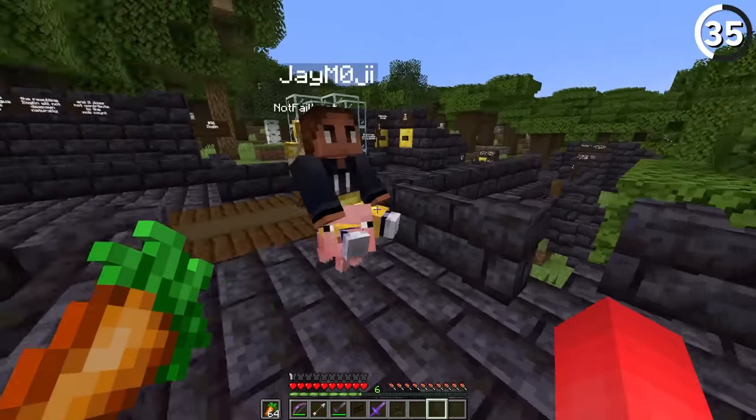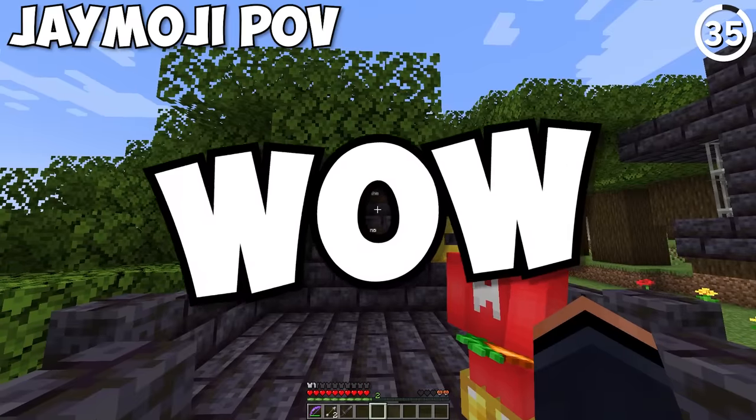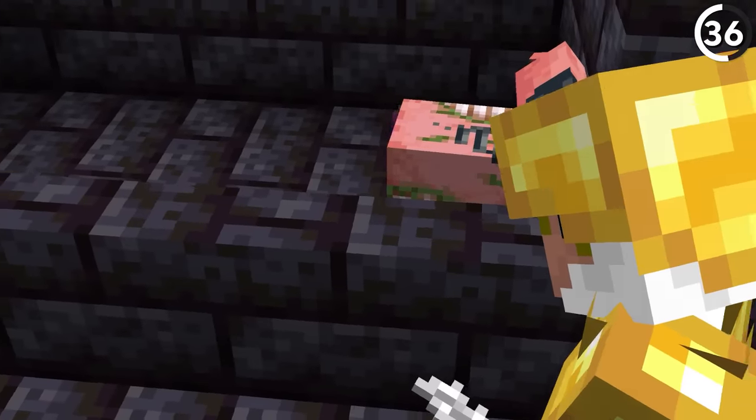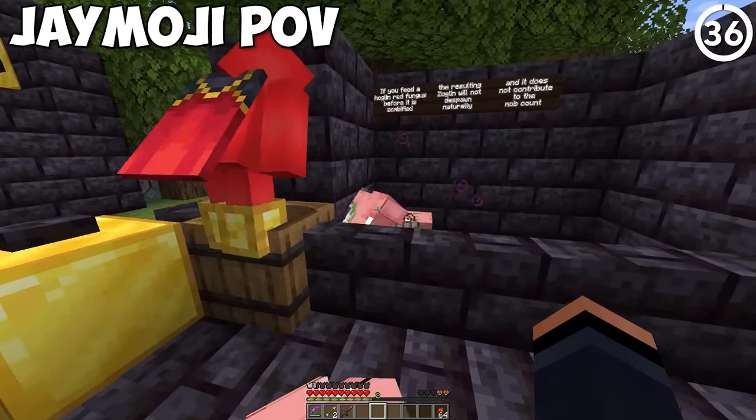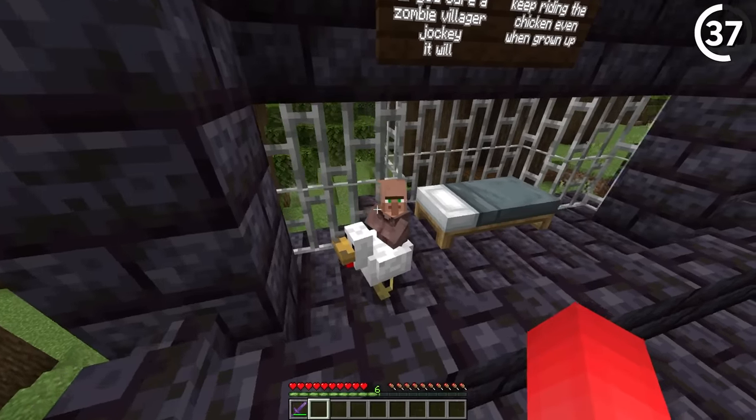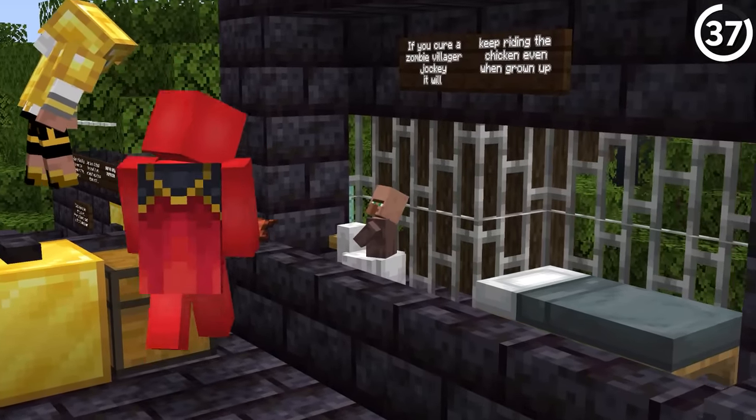The bat officially has no purpose in the game. If you feed a regular hoglin a red fungus before it zombifies in the Overworld, the resulting zoglin will not despawn naturally. If you cure a zombie villager that's on a jockey, it'll still become a regular villager even when the chicken gets involved.